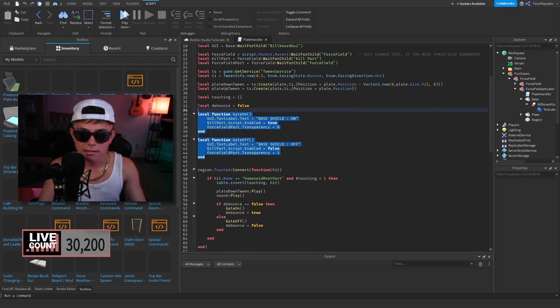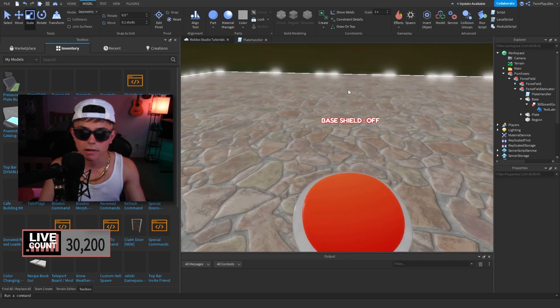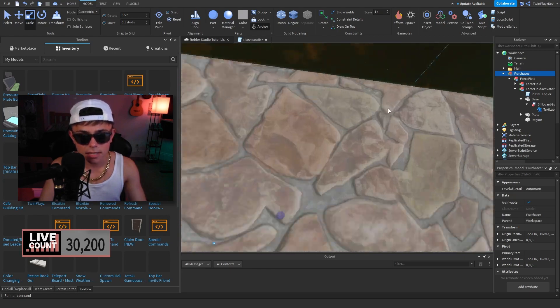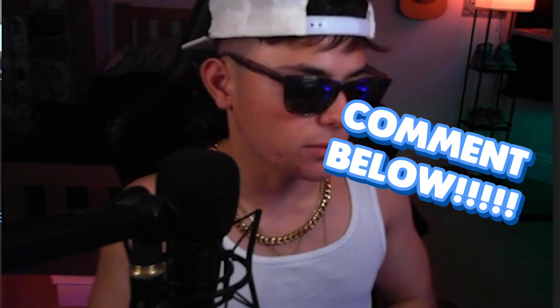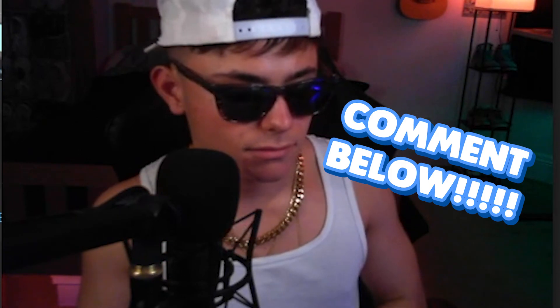If you want to customize this to your liking feel free — it should not be hard at all. The main things are just changing gate on and gate off. Just play around with it. The only thing to be careful about is make sure to test your force field — when you turn it on, make sure it doesn't just kill you automatically, because you might accidentally be placing the player inside the part. Collision groups can also help with that. Alright, you guys have a great night — see you in the next video, bye!